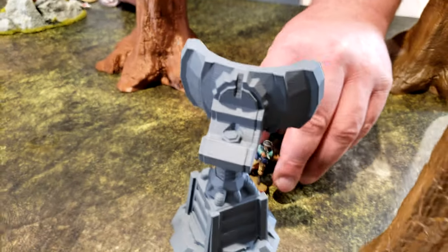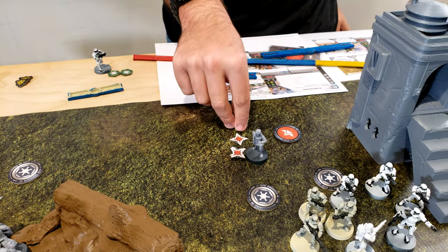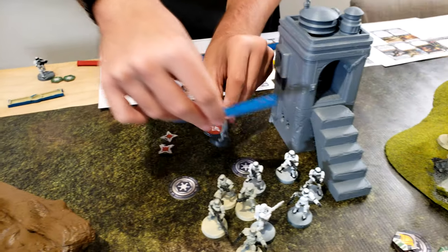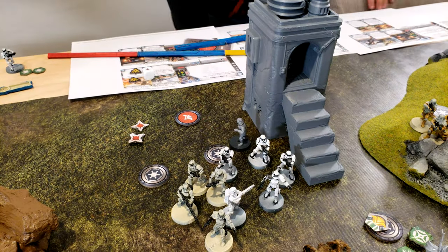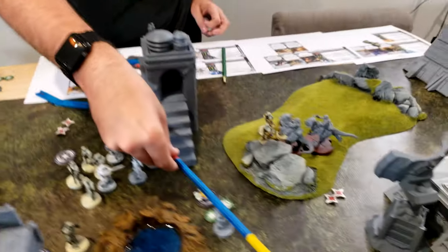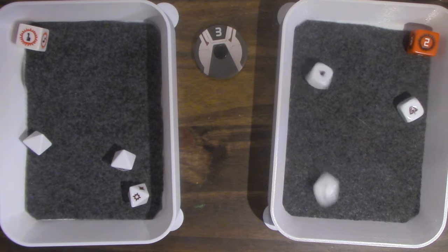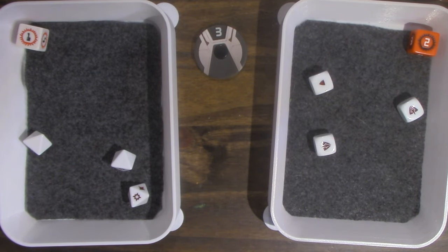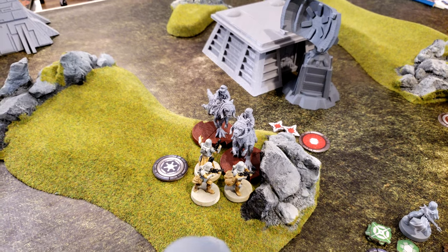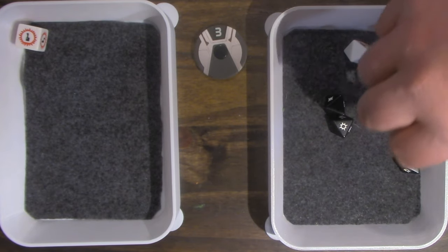These units double move all the way up to here. Going with Veers — brushing off suppression, he moves forward and shoots those troopers. Pierce One — they take one wound.